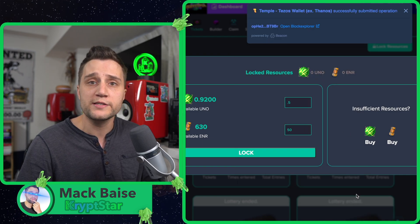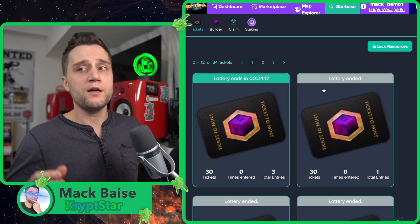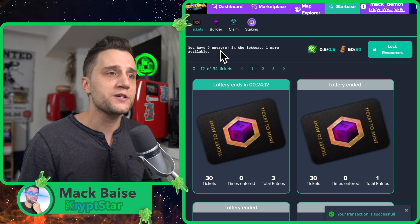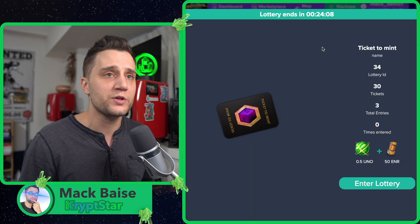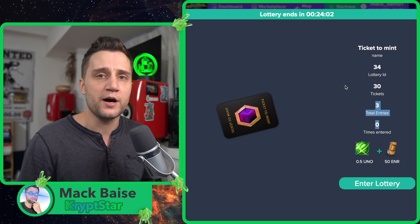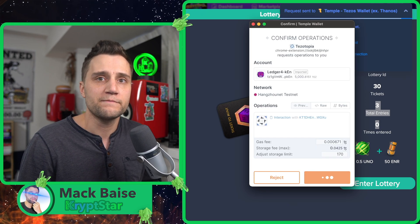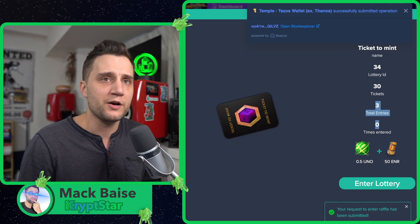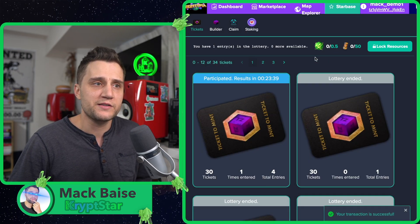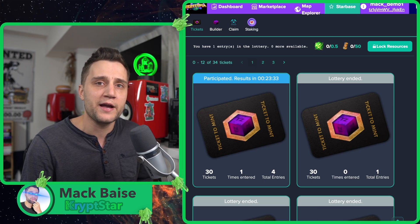That actually gives me one ticket. From there, I just wait a couple of seconds. It says you have zero entries in the lottery, one more available — so let's go ahead and join the lottery. Now remember, this is on testnet, so there's only three total entries. I'm going to go ahead and enter the lottery once. I've entered the lottery, and then I just have to wait 25 minutes to see if I won. The results are in 25 minutes — I'll pause the recording now and come back.